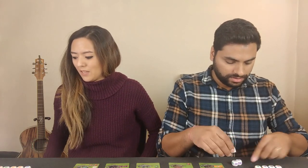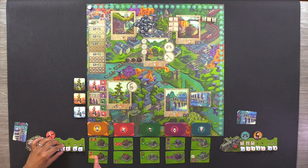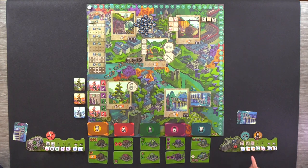Now we go into the second phase — acquiring buildings by announcing our strengths. I'll organize all my workers of the same type. The way it works is you start with tinkerers and move down. You announce your strength, which is however many of that same color die plus the chits you acquired that round, plus any slackers you choose to use. Slackers can only be used in conjunction with a chit or a die — you cannot have just a slacker representing a color you have nothing in.